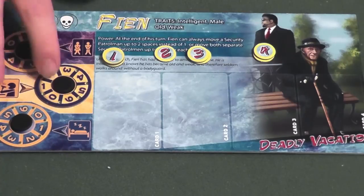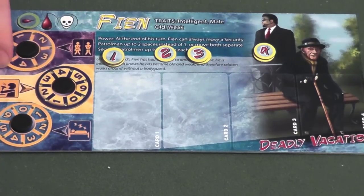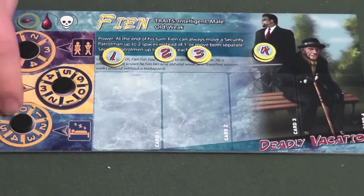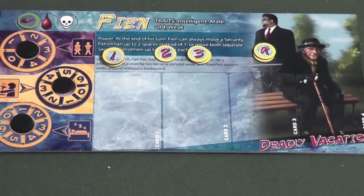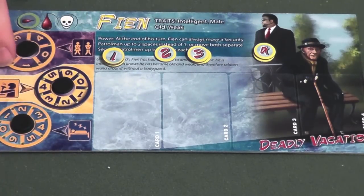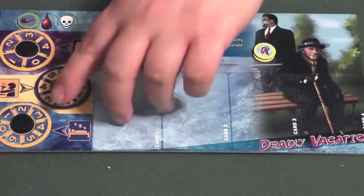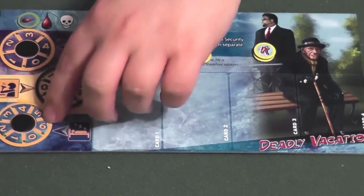The assassins must monitor their needs as they run, kill, and plot. This is tracked by three dials: Nature's Call, Hunger, and Rest. If a dial ever rotates beyond the highest value, the player takes a negative one point token and slides their health token one more space to the right. If the character crosses a location with the restroom, food, or bed symbol, they reset the corresponding dial back to zero and do not advance it at the end of that turn.